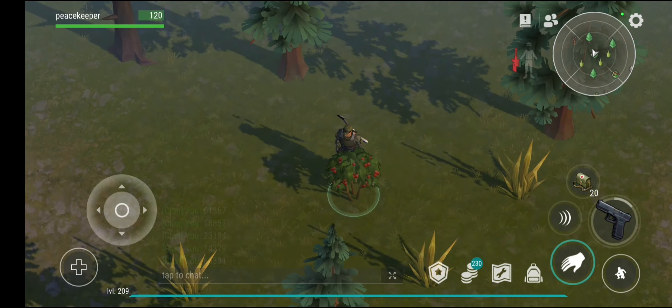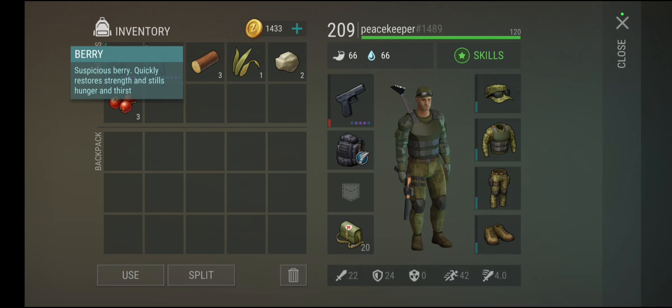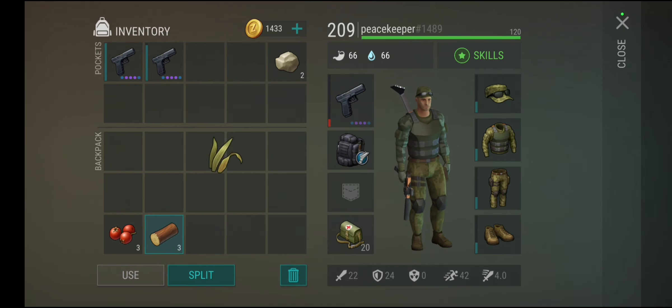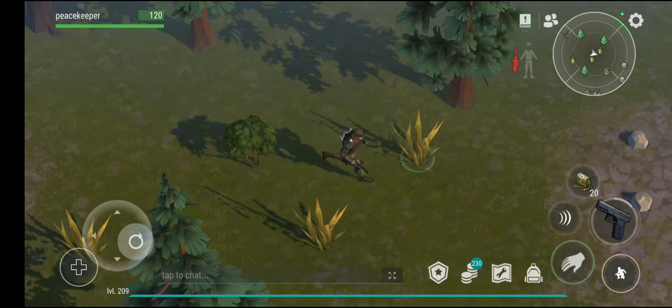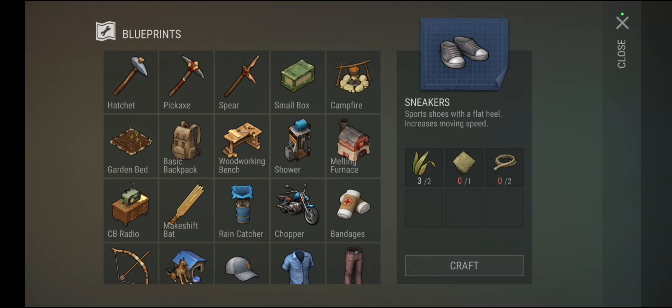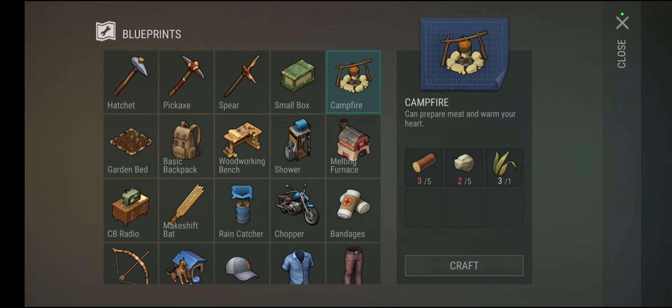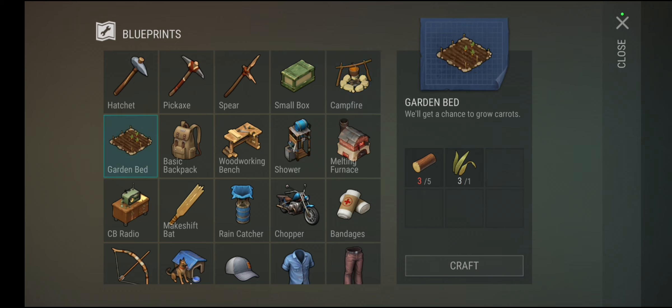All you want to be doing is gaining resources. Berries have to be your best friend — literally your best friend. You want to be going to locations, picking up a lot of stuff, and leveling up. Crafting is the basic thing for starting out, and the garden is probably one of the best things to have early on because you'll be able to grow carrots.